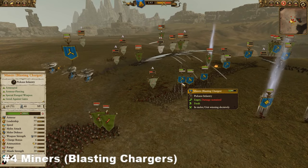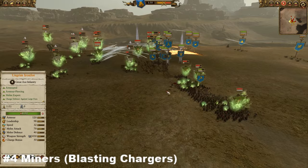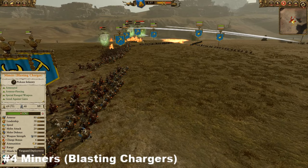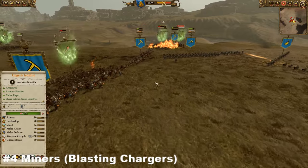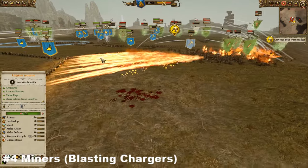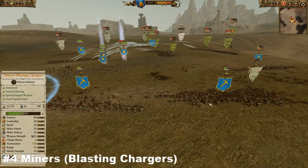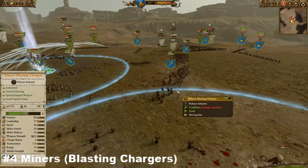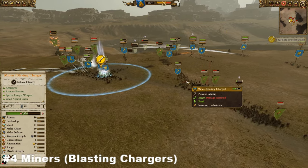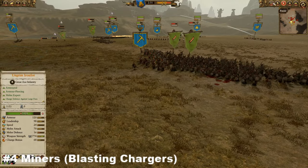Miners don't have the worst stats in the world compared to some other troops and can still do pretty decent damage all round — as you can see, they're pushing through some goblins as we speak. They also have Vanguard Deploy, which gives a little more flexibility to the dwarf roster, although dwarfs don't often use Vanguard as their builds prefer turtling and boxing. They're a fantastic cheap anvil unit. Miners with Blasting Charges definitely deserve a hefty spot on the list — that's number four.